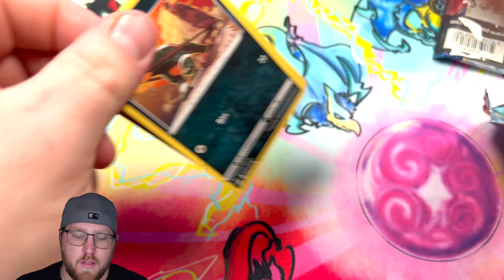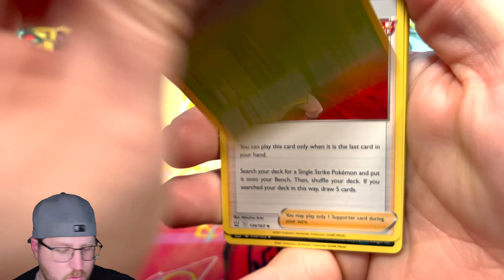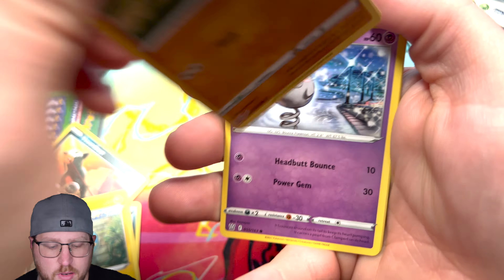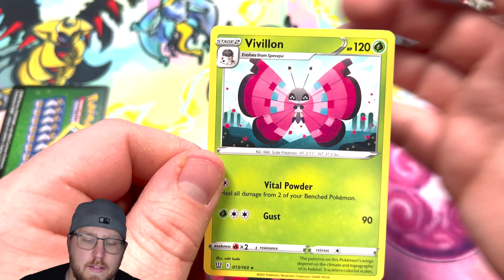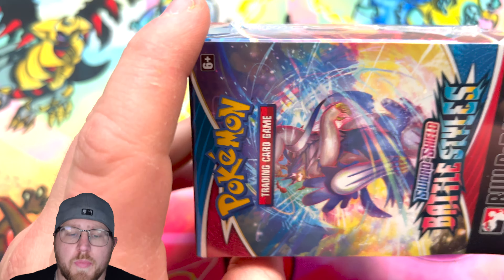Last pack for this box, then we're moving to our final box opening. There wasn't really much pulled out of this box, hopefully we'll find something good in the next one. Gligar, Boing, Bronzor, Bisharp, and of course a non-holographic Vivillon.